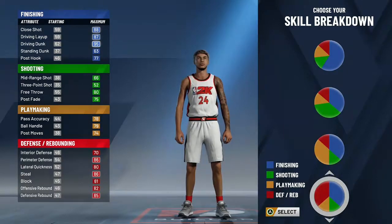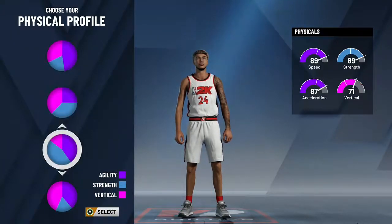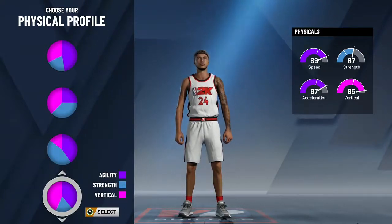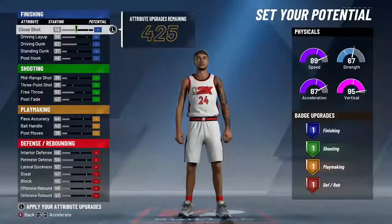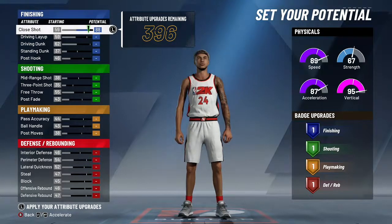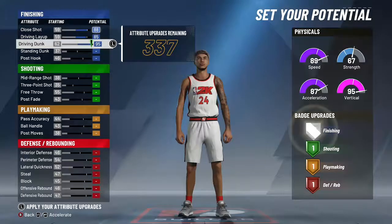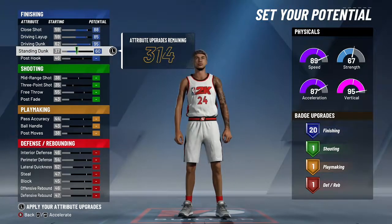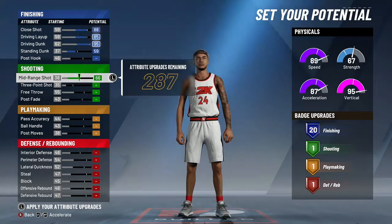For the skill breakdown you're gonna go the Defense and Finishing pie chart. For the physical you're gonna go 89, 87, 95 — pick the second to last one. For finishing, bring this up to 88, bring driving dunk all the way up, standing dunk down to 85 — all the way up on driving dunk. Standing dunk you're gonna make 59. That gives you 20 finishing badges. For shooting, just put mid-range up to a 66.